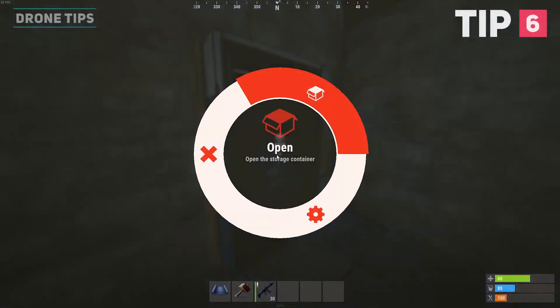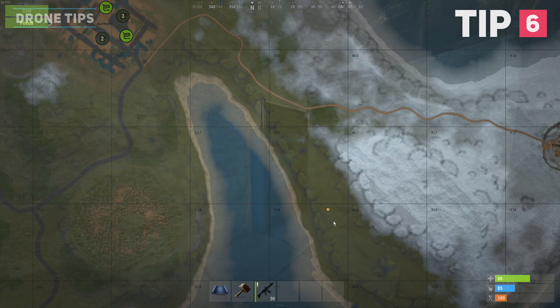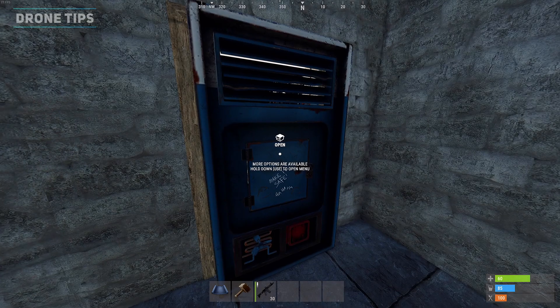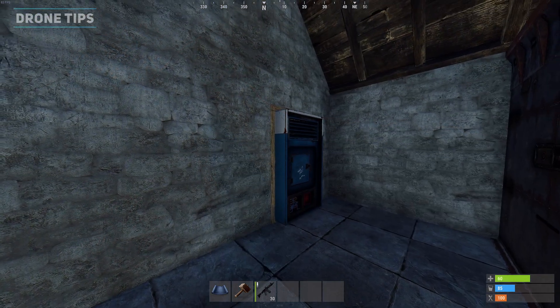You could take advantage of this instant delivery service by having a vending machine that remains hidden and inactive. If you're out roaming and need quick supplies such as meds, ammo, or guns, you can get a teammate to turn on the vending machine to the public and load it with supplies.